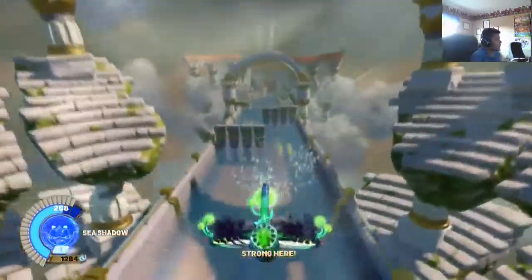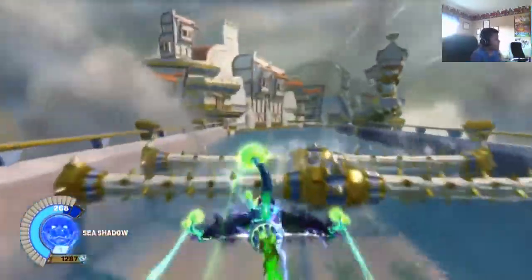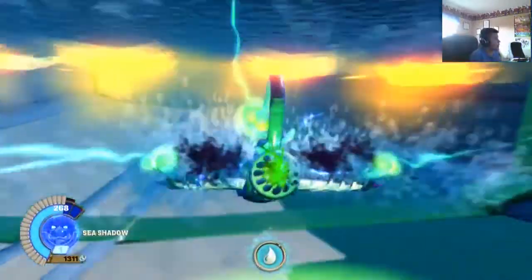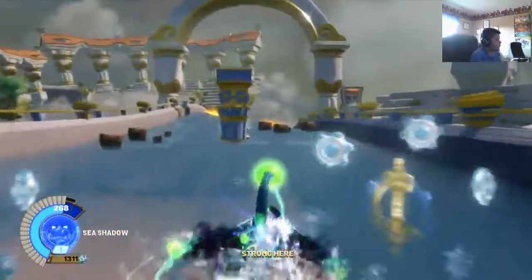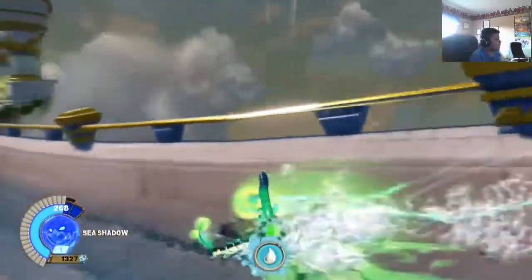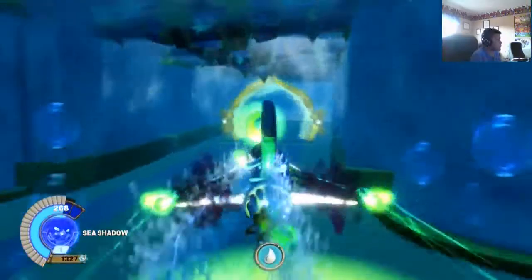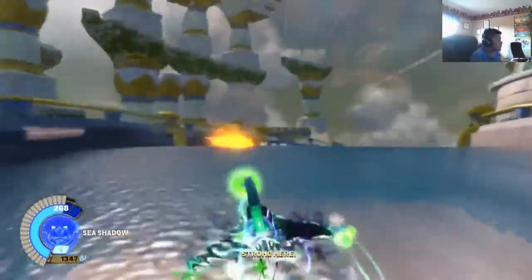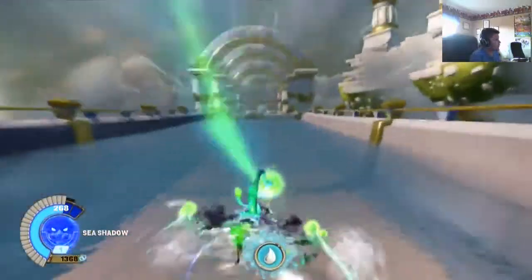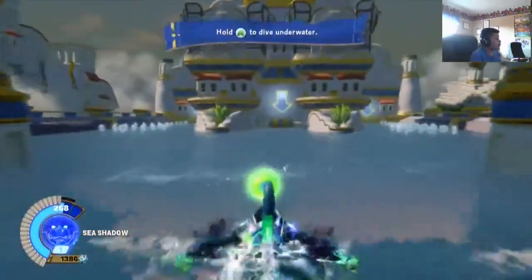Crates! Making our way through here. Crates! Crates! It says you can hold A to dive underwater, but I am actually using left trigger — it does the exact same thing. Whoa! Okay, slow down. Go back down. I'm already a bit hurt going into the soon-to-be battle. Go back down! I just, like, skipped those two — that was pretty cool.